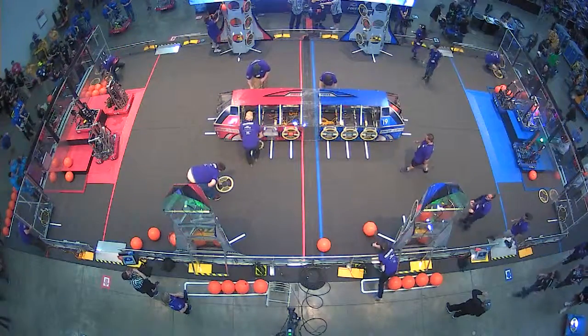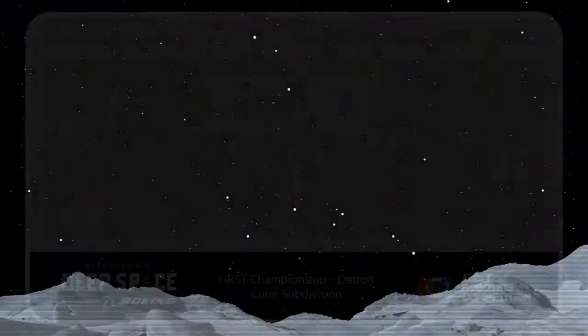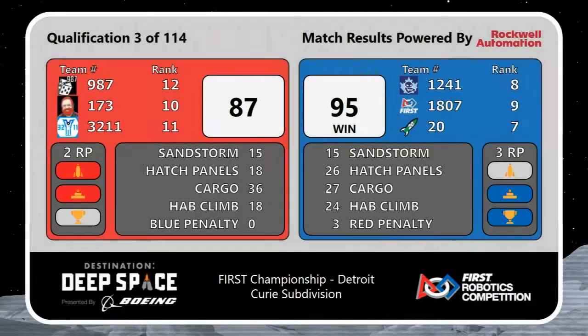We have a score for match number three. It is the Blue Alliance putting up a score of 95 to 87, thanks to three ranking points they were able to earn. That is bumping those teams up to seventh, eighth, and ninth position. Red Alliance is now sitting in tenth, eleventh, and twelfth, thanks to the two ranking points they earned.